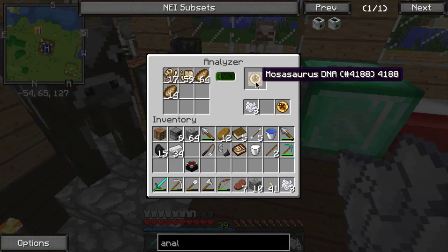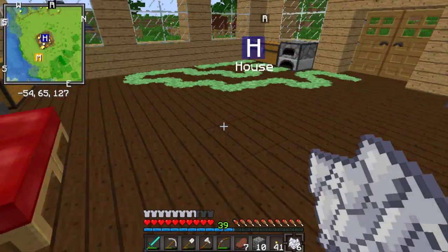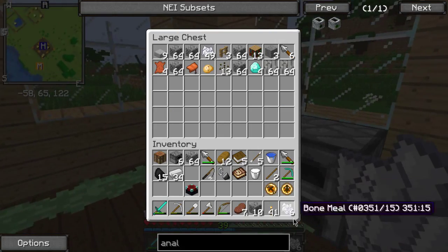What is that? Mosasaurus? It looks like a water type thing. I don't know, but I do want to hatch one of these.